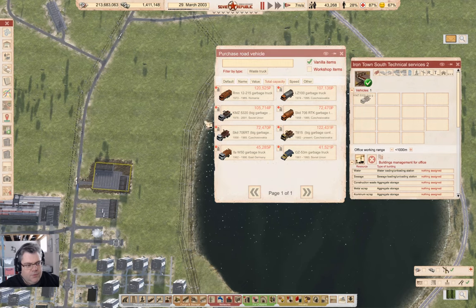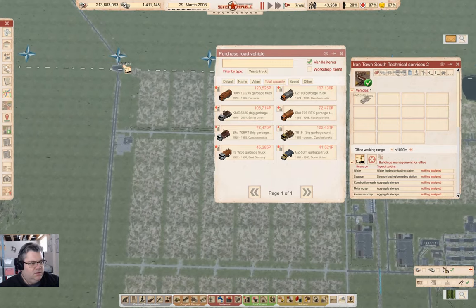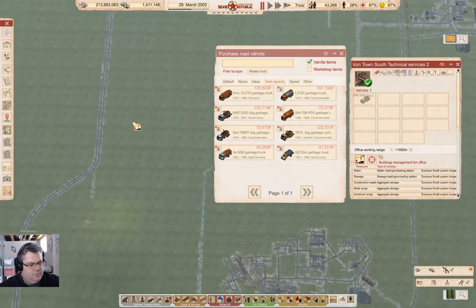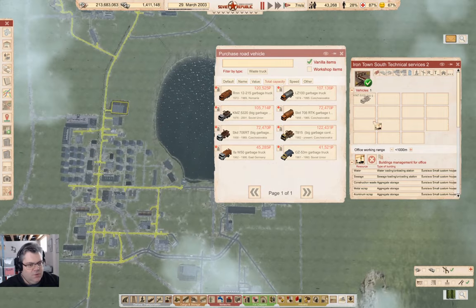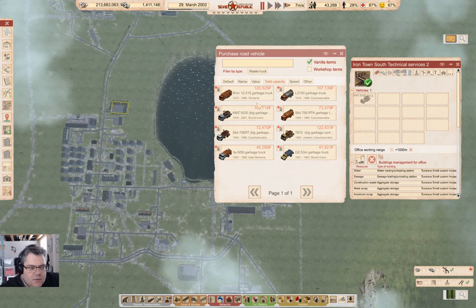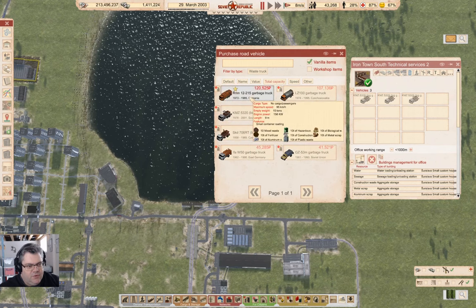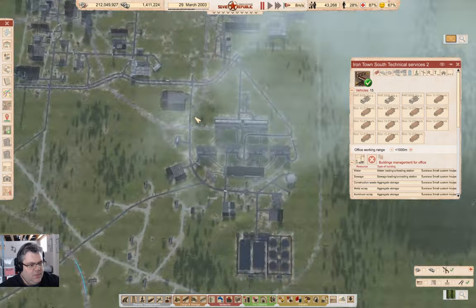I should probably add a customs place or something to that. Let's add a few of those and a bunch of those — it's probably way overkill, right? Yeah, it probably is.